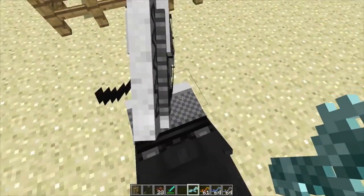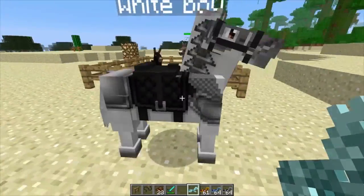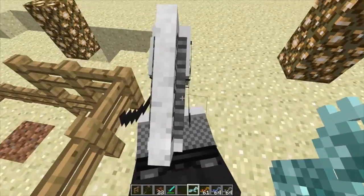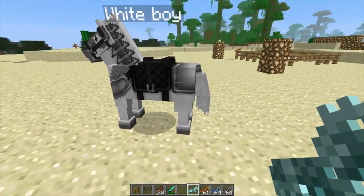Let me move him a little bit out here so you guys can see. There we have iron. I think a white horse is actually the best way of showing this so you can see the full detail of it. Let me walk him over here.